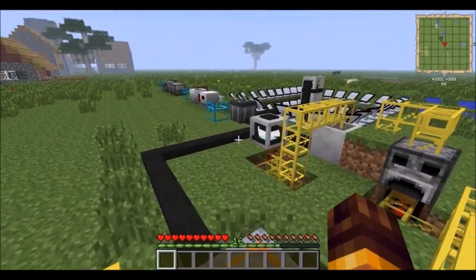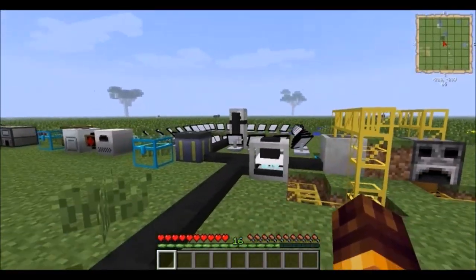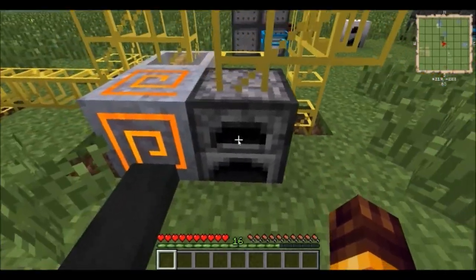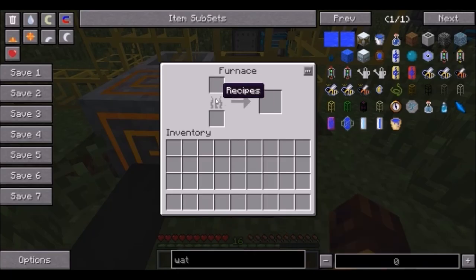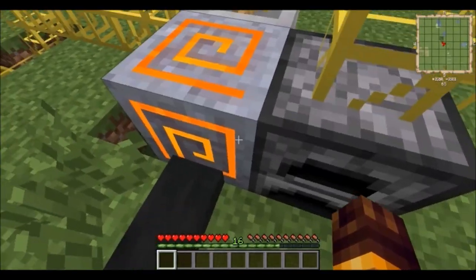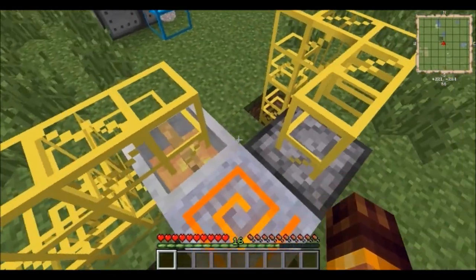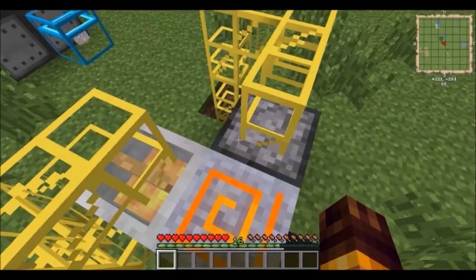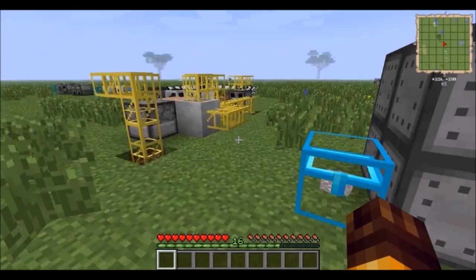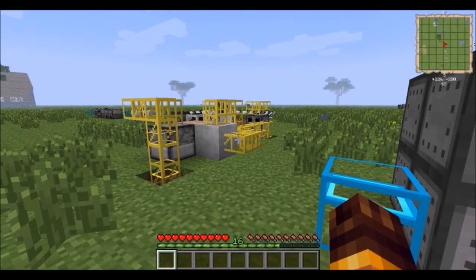I also need to power the furnace here with the battery, which is powered by steam boilers. After all this is complete, you can drop your things into a regular furnace or any kind of furnace you want and it will make ingots. This furnace is powered by the furnace heater. This is Factorization, if you didn't know.